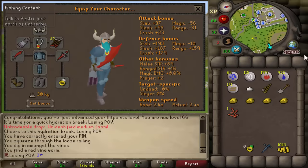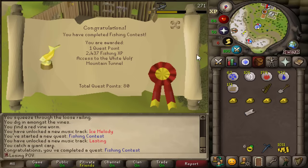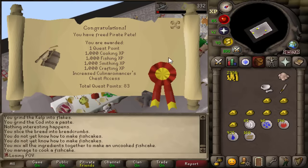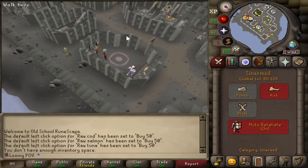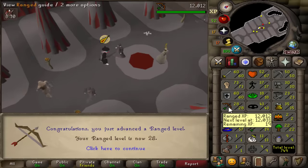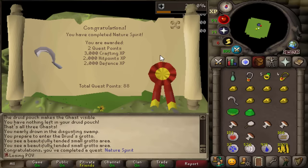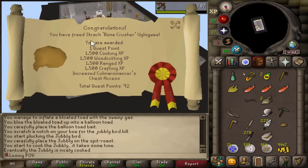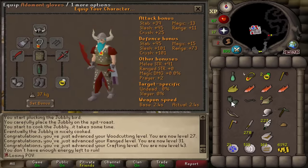I need to upgrade these gloves because they are horrible, so it's off to Recipe for Disaster. First quest completed — Fishing Contest. We have saved the Mountain Dwarf. The Golem completed, we have saved Pirate Pete. I need to get my cooking up for Recipe for Disaster, and this shop is perfect by Floss in Jatizo. Gertrude's Cat completed. Shadow of the Storm completed — Evil Dave has been saved. Nature Spirit completed. Big Chompy Bird Hunting completed. And that's the Lumbridge Guide — now we have freed Skrach Uglogwee. We can now access the Addi Gloves. Huge upgraded glove slot.